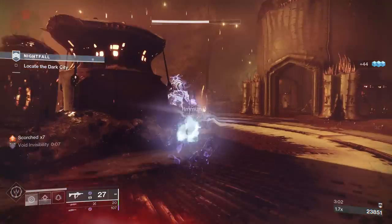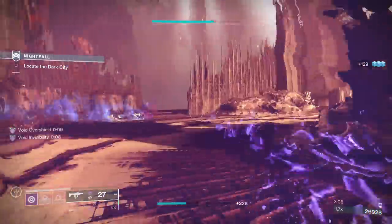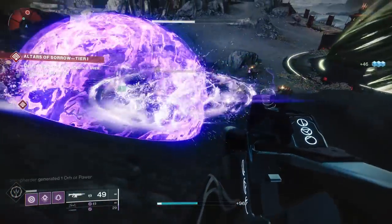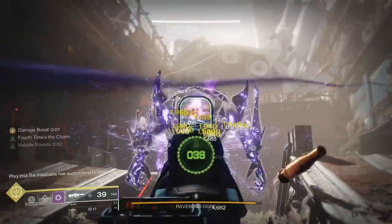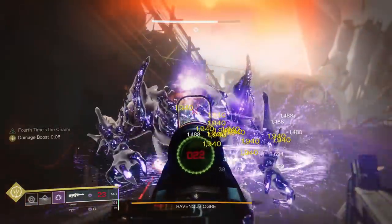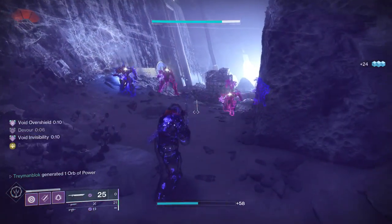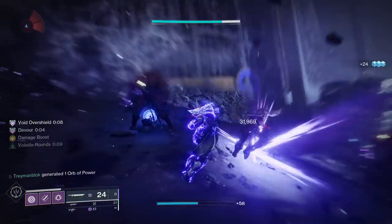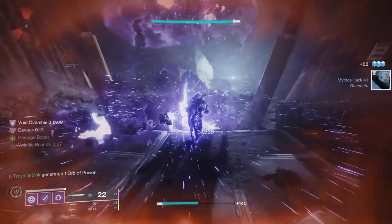Today we are going into a detailed breakdown to show all the awesome interactions that you can do with Gyrfalcon's Hauberk. From huge purple glowing orbs that proc volatile, to weapons capable of destroying bosses thanks to a weird interaction, to even swords capable of weakening targets and giving you overshields. This is my in-depth guide for Gyrfalcon's Hauberk and I'm going to cover everything you need to know.